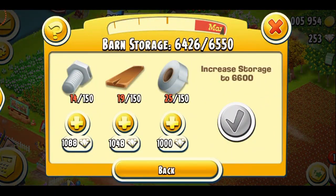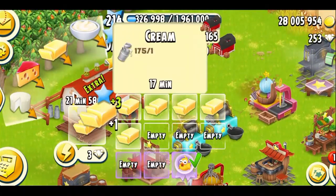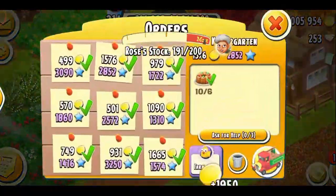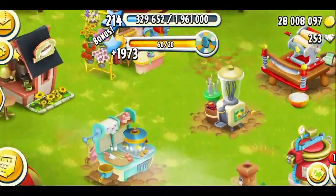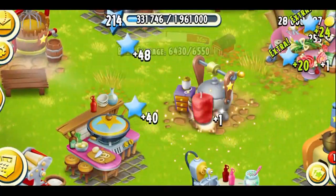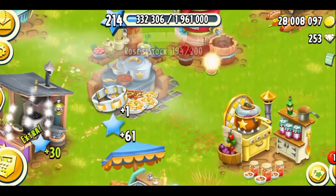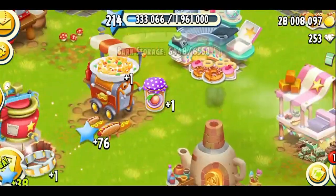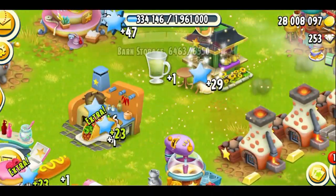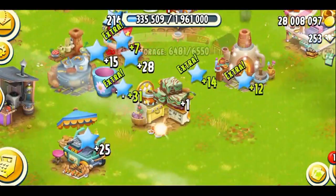I just got a bunch of planks, which is really good because planks are a rare tool. I'm going to collect some dairy products and make more butter. The main goal is to get as much XP as possible — not just from trucks, but from machines, pets, and animals. I get a lot of XP from the town too, so the town is my favorite place. You can see how much XP I'm making — some products give you over a hundred XP.